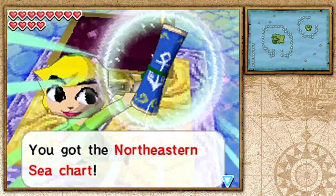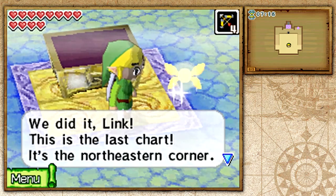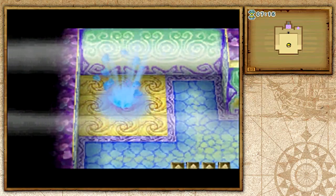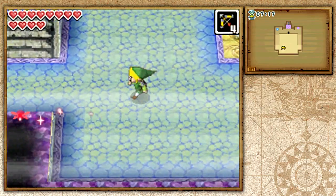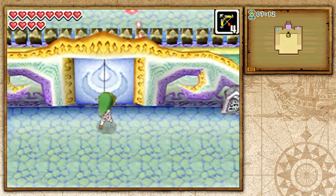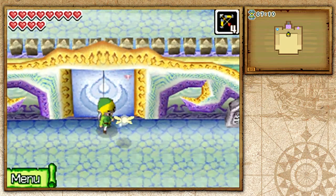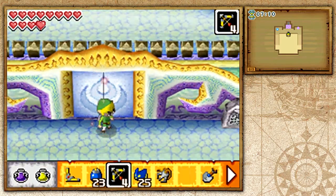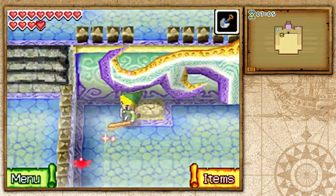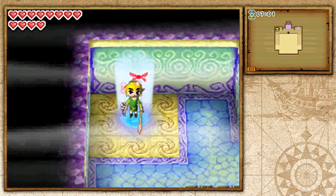We did it, Link. This is the last chart — the northeastern corner. We can head to the high seas and do cool stuff. What a big door — how could we open it? That's all Ciela has to say — she's not even going to consider, she just wants to leave this area. I think she's happy that we obtained the final sea chart. Let's go ahead and leave this place.